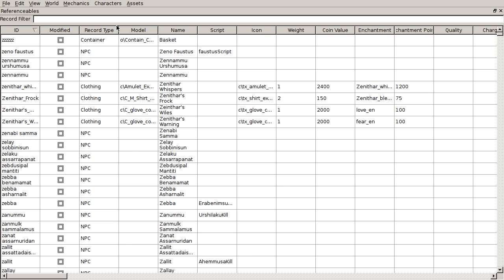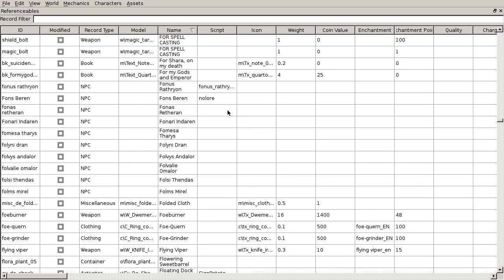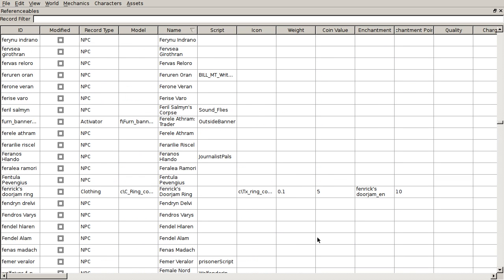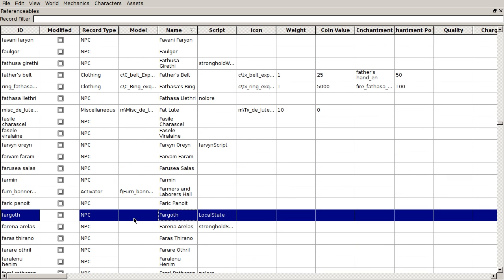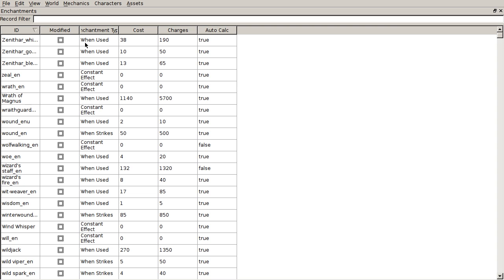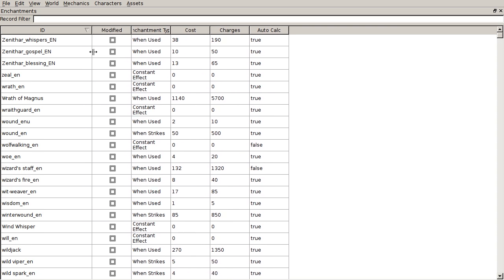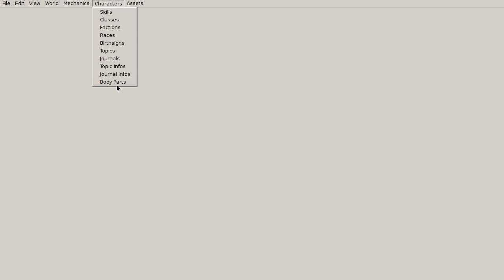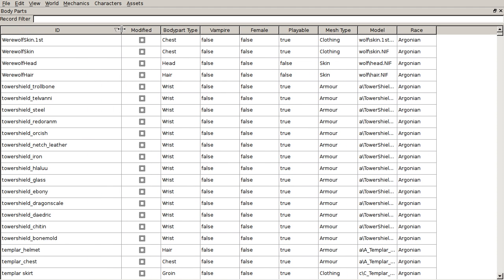Items from the referenceables table are now deleteable — just right-click on the record that you want to delete and choose delete record. The table for enchantment effects is now implemented, and the table for body parts is now implemented as well.